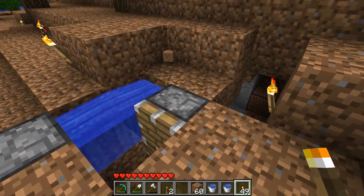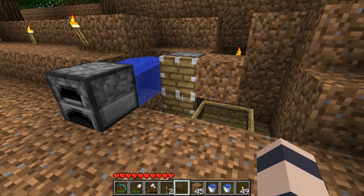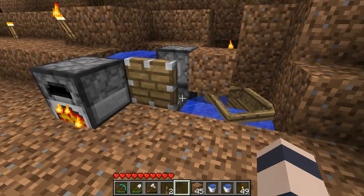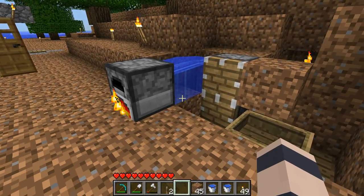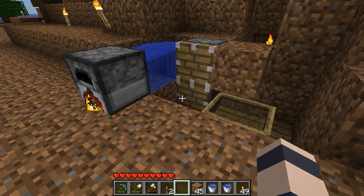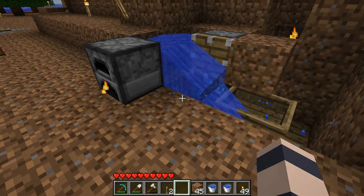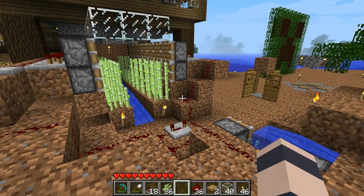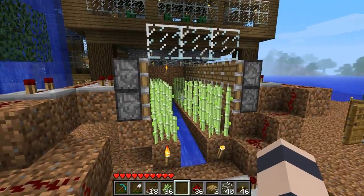You can do some fancy stuff with the redstone as well to have different effects. Here's a better cut-open look of it working — we'll try to smelt one thing, and then when it finishes the same thing happens again. Here's another really cool way of using a BUD switch that I thought of.